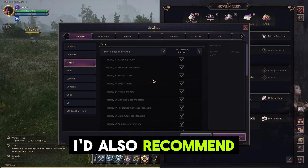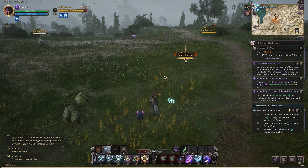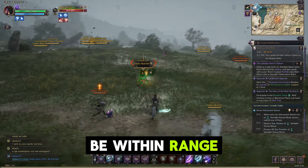I'd also recommend enabling Auto-Target Nearest Enemy when attacking without a target. This is especially useful when you're AoE farming mobs, so you don't have to tab every time one of them dies, but they must be within range for your weapons.